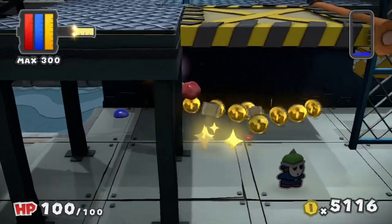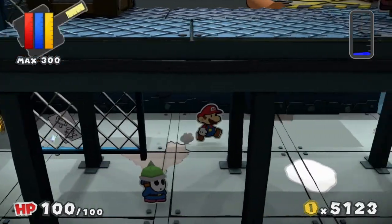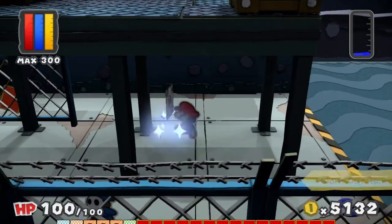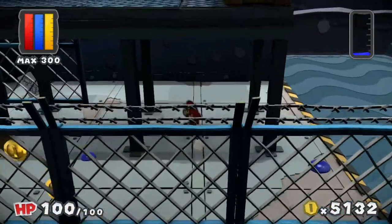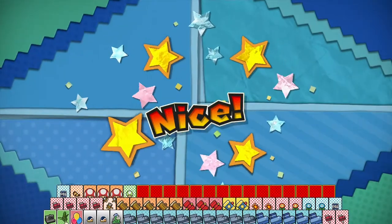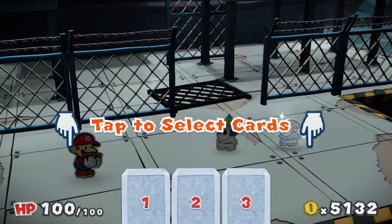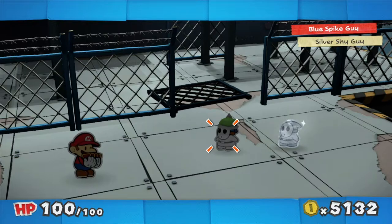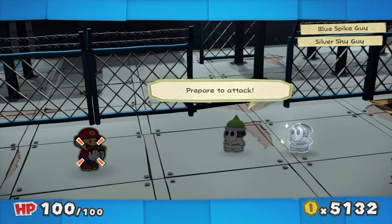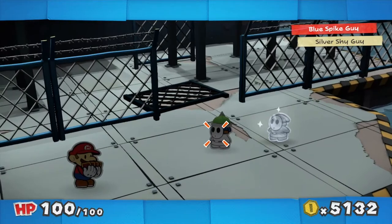The different colors count as different cards in terms of the museum. I highly recommend fighting all of them, or at least waiting until after the big paint star to fight them all when it's easier to get their cards. Silver Shy Guy — a brand new enemy that isn't just a different color. These enemies are unique.